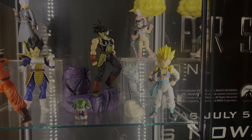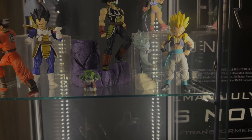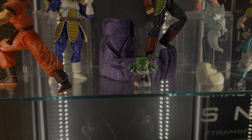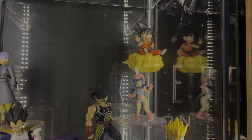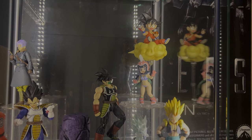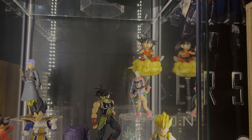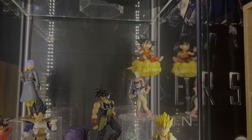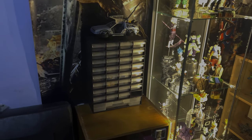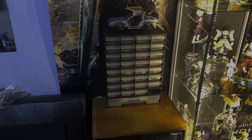Over here I have Gotenks with the Kamikaze Ghost — I need to finish up his base. I got the small Dende that I got from a Comic-Con years ago before COVID. At the back I got my Kid Goku with Kid Chi-Chi; that Kid Chi-Chi is a Tamashii Nations Figure-rise styling figure that scales well with the Tamashii Nations Dragon Ball figure line. Right beside the display I have a sorting system where I keep all my action figure accessories.